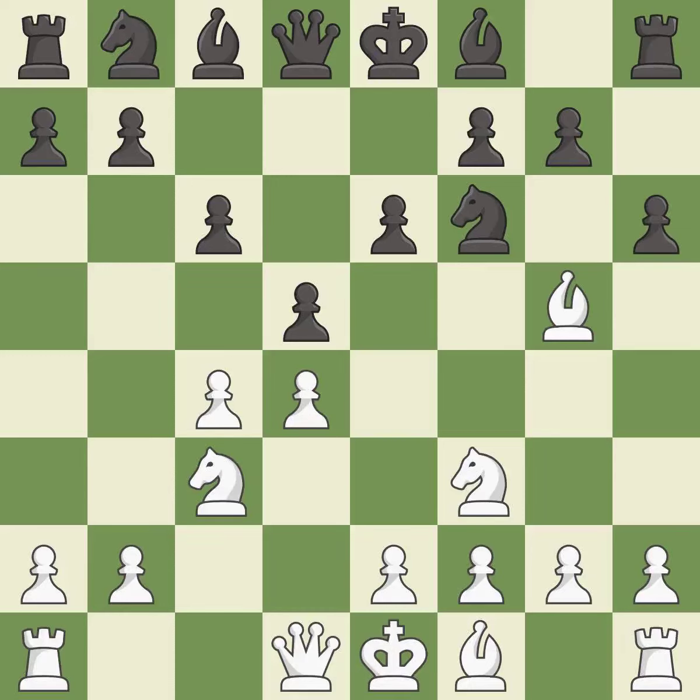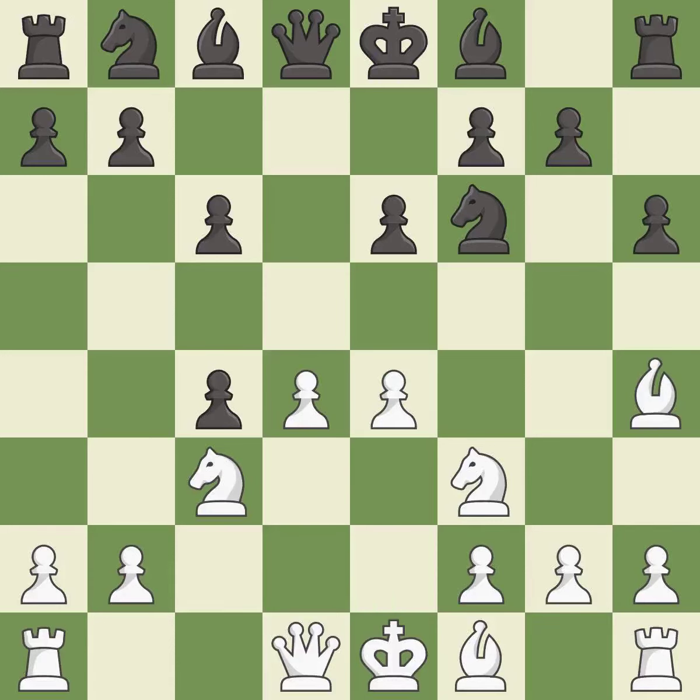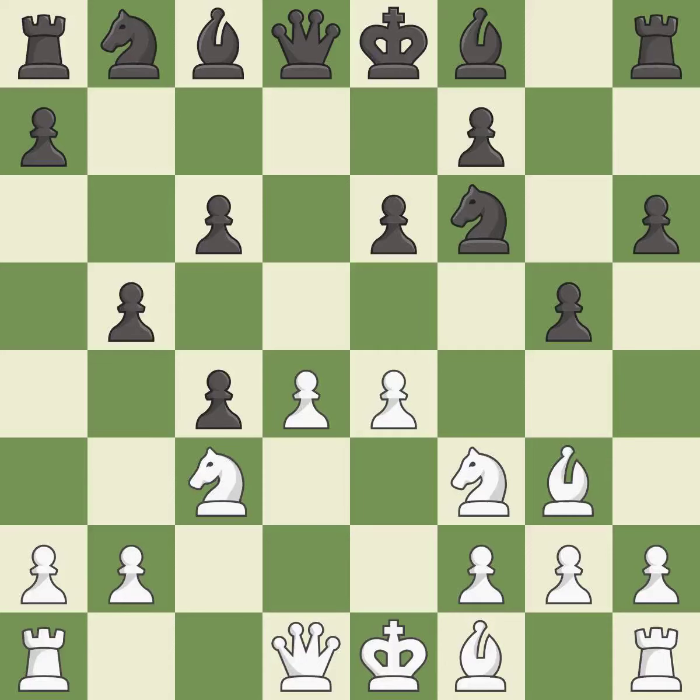The opposing bishop is kicked by a pawn and must now move or be captured. This moves the bishop to safety. That pawn was free for the taking. This reveals an attack on a pawn. This kicks an opposing bishop, and this move puts the bishop on a safer square. This defends a pawn that was under attack and had no defenders.